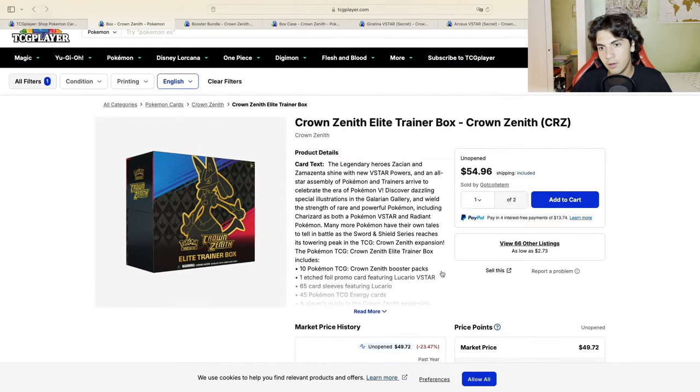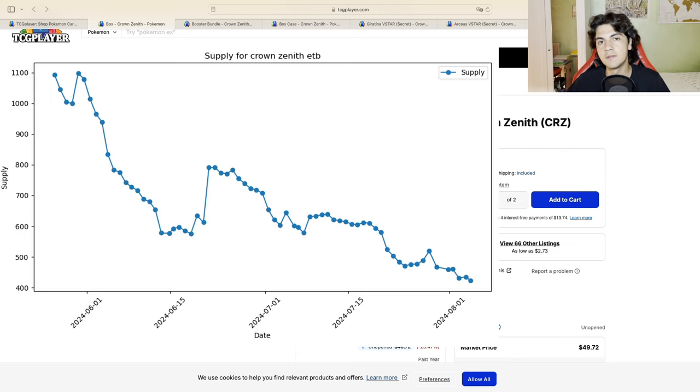We heard about the restock - I think it's going to be at Sam's Club in the United States. Now, if you've been on the channel and can hear my accent, I'm in the EU, so in a way I couldn't care less about what's going on in the US. However, fear does spread. Have I seen fear in the European market? Absolutely not. I'll pop up a chart here - that is the supply for Crown Zenith ETBs in the European market, all English. As you can see, the supply is a nice downward line, kept nice and steady. It's been going down almost three months of data, and it's done nothing but go down.